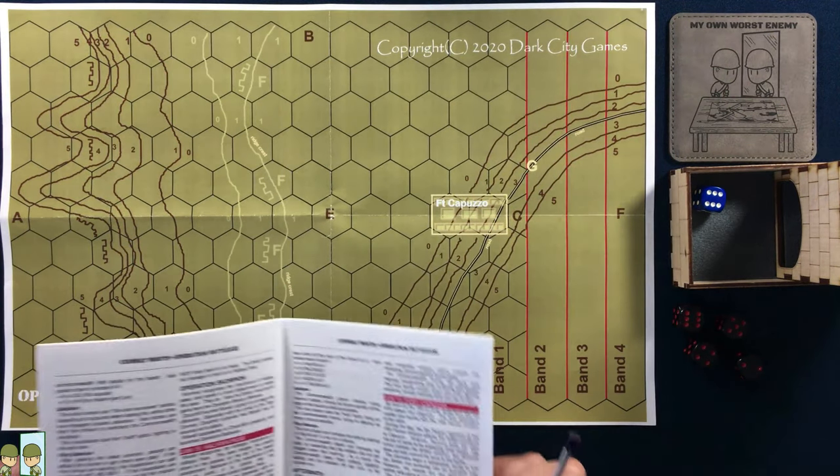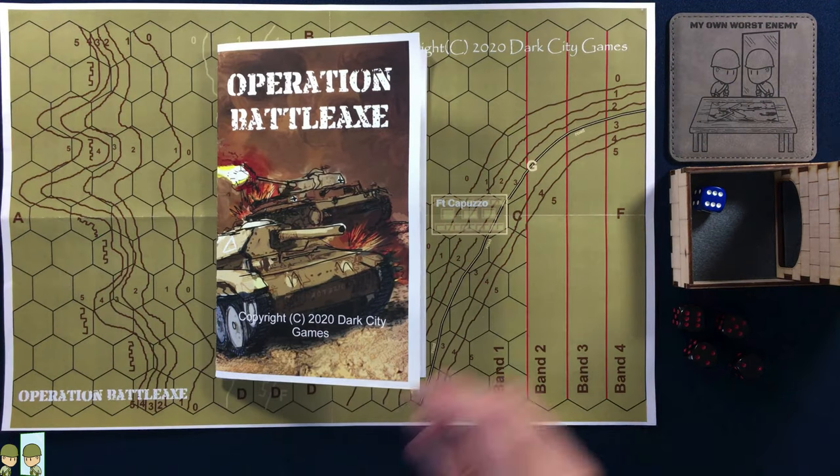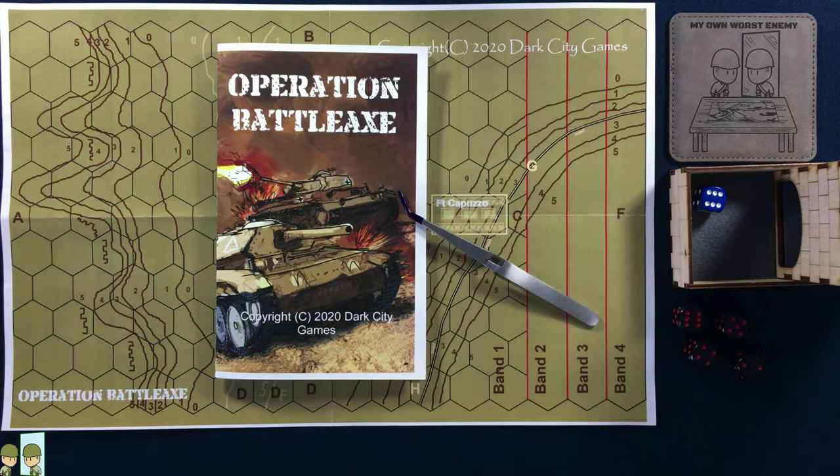I picked that one on purpose because I knew it would play fast, and we actually got through two complete playthroughs in one session — that could be a record for me. I just wanted to show you this real quick — Operation Battle Axe. Again, everything I pointed out in the unboxing video was corrected, and the map is much better now, looks good. I think this is a neat little game. It's fast, quick playing — I think that's a huge plus for it. Go over to Dark City Games — the developer is really good about listening to feedback and is really doing a good job with these little folio games.